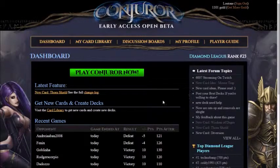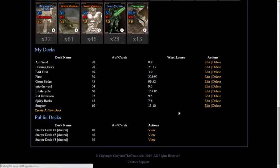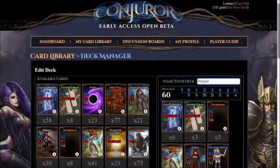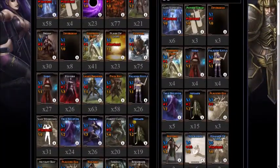Welcome back to Conjurer. Today we'll be focusing on one of the decks that I've made, and that deck is the Stopper deck. The principle behind it is using Mesmer and Quicksand's ability to prevent the enemy from attacking you while still being able to attack them.